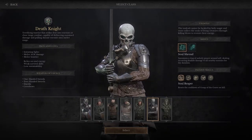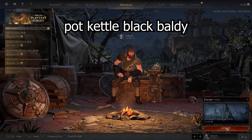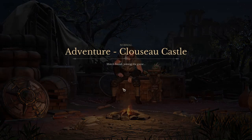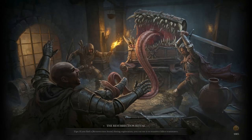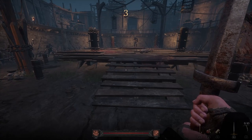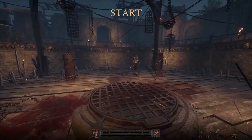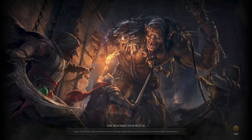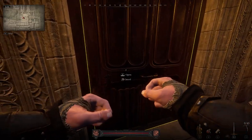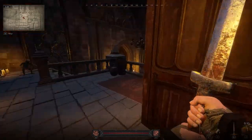Loading into a match doesn't take too long, and you get put in the classic pre-game lobby like Dark and Darker — it goes so quickly you barely experience it. Then we're straight in and straight looting, no messing. I open the door and we're moving through.